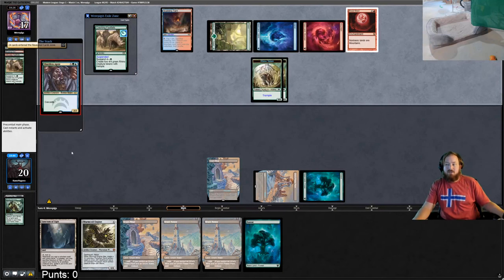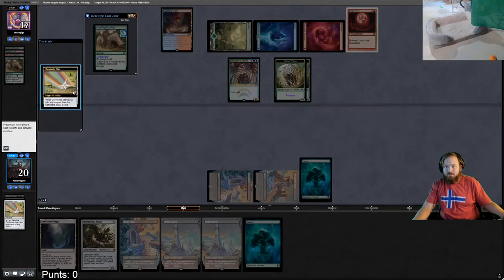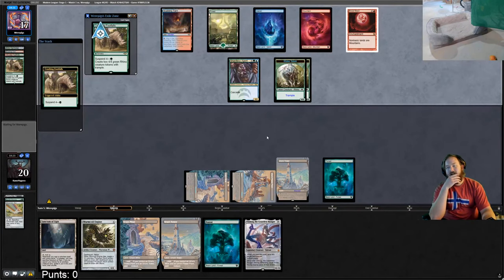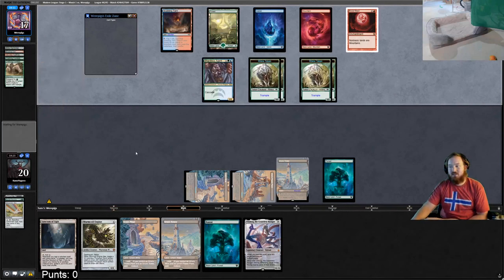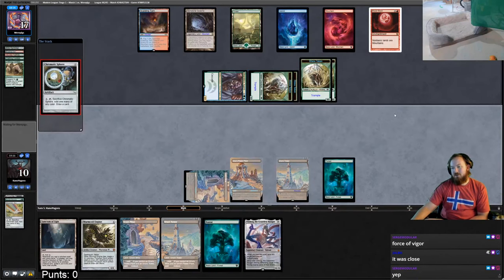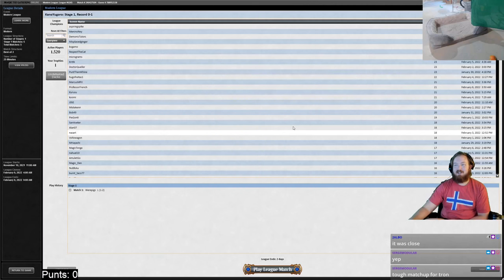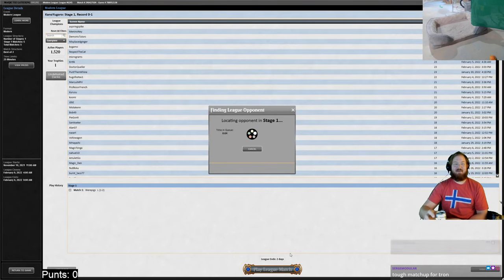Shardless Agent into another Crashing Footfalls is rough. Chromatic Star is not Karn Great Creator, so we cycle it and get Ulamog — play Tower and pass. I think we're just dead unless we drew Oblivion Stone last turn. We sac sphere for green, get a map that does nothing. That's how you play Blood Moon vs Tron: put a fast threat on the board, play Blood Moon, don't lock yourself out and let them hard-cast stuff.